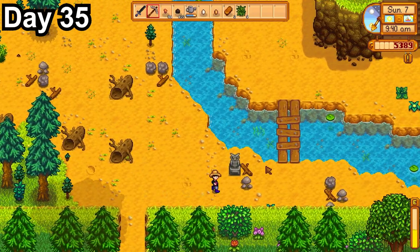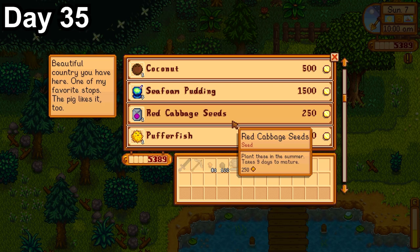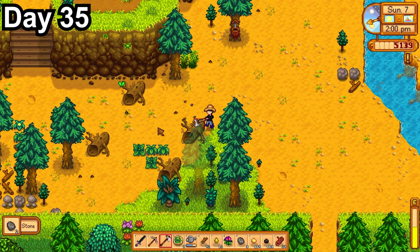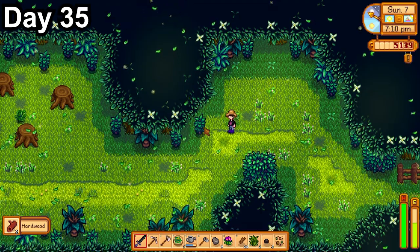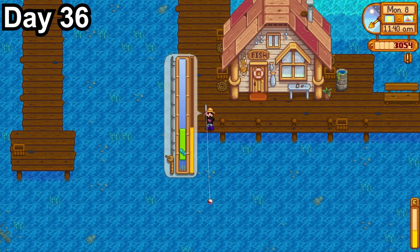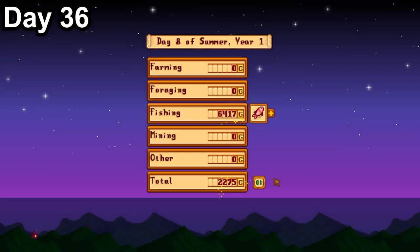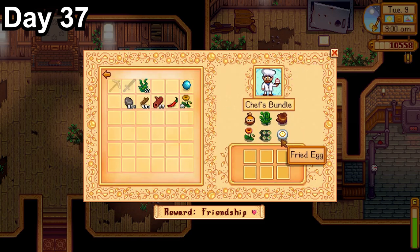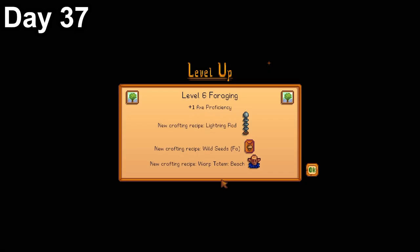We got really lucky at the traveling merchant — I was able to buy a red cabbage seed. I still need a sunflower seed, but this is a great start. After planting it, I picked up my steel axe from Clint and started grinding hardwood, cutting down all the big logs on my farm and clearing out the secret forest for the first time. By the end of day 35, we got level 3 farming and level 5 foraging, giving us a new perk — I chose Gatherer. Day 36 was a full fishing day at the beach. After a long day, I got level 9 fishing and made $6,400.